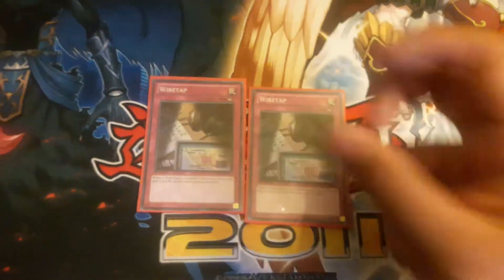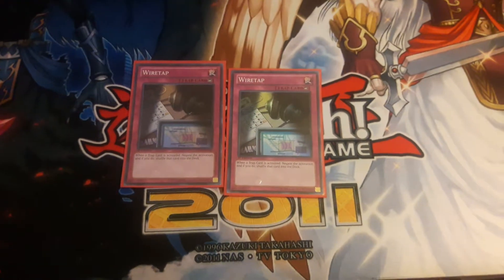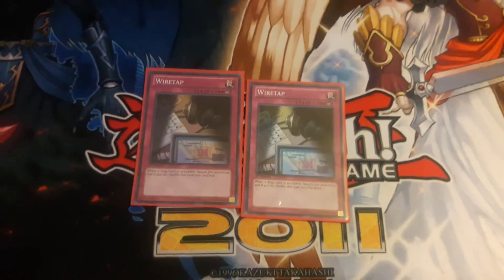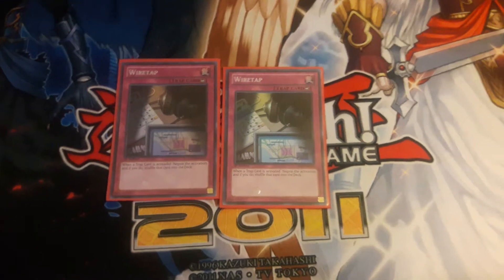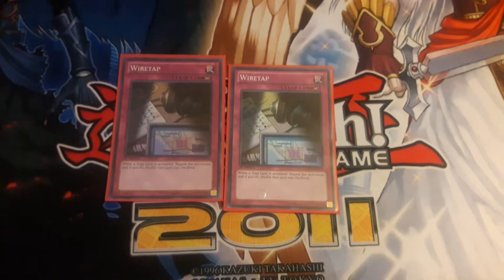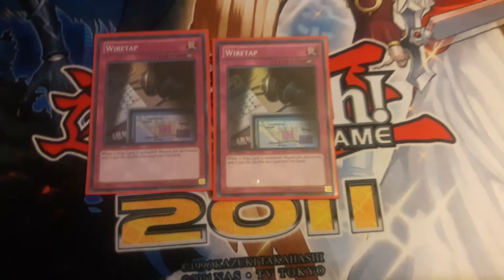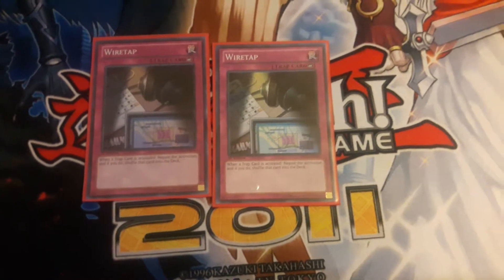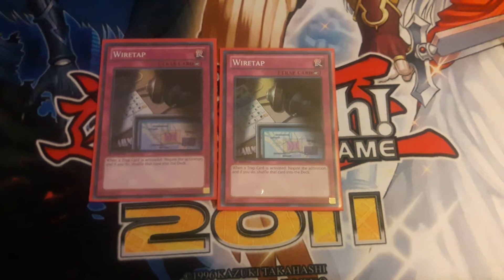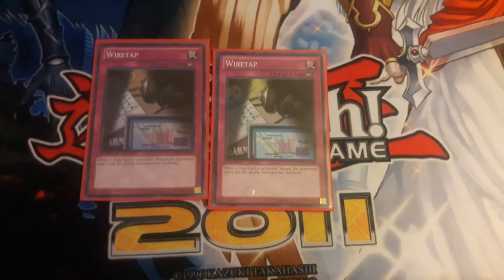Next we have two Wiretap. Personally I'd run Seven Tools of the Bandit or Trap Jammer instead, since I prefer destroying traps rather than shuffling them back into the deck. Wiretap negates the trap card and shuffles it back - they could draw into it again, or they might never see it again. But it does help get rid of things like Breakthrough Skill or Lost Wind that float in the graveyard, stopping those from floating, which isn't too bad.